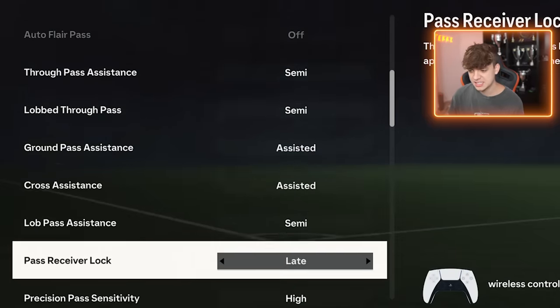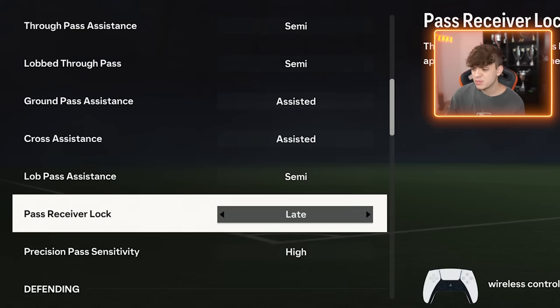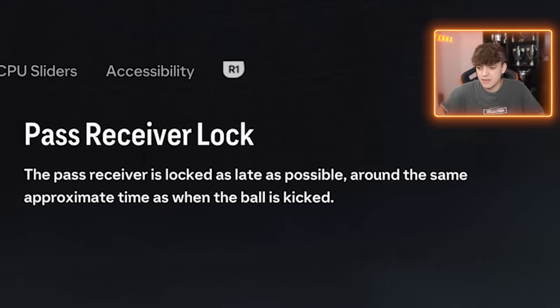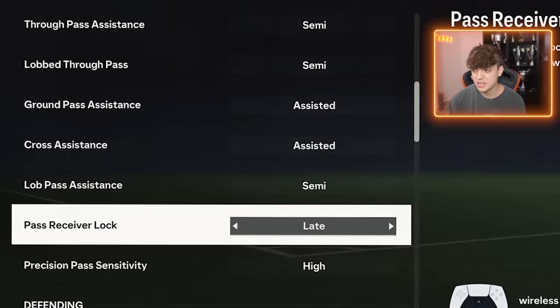Semi, semi, assisted, assisted, semi. Late player lock, because I feel like good players just use late player lock. If I see a different pass I want to play last second, I can just aim there and it will go to the guy I see last second. If it was on the other two, I don't think it works.